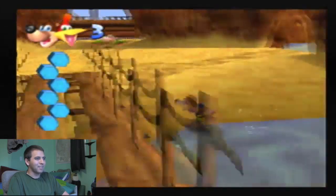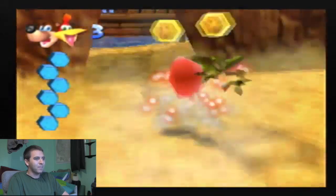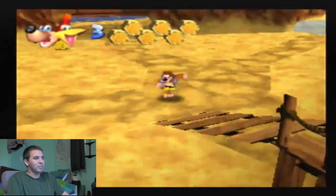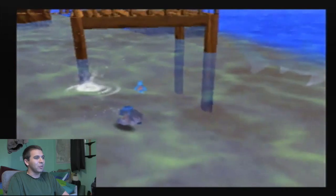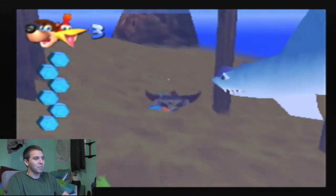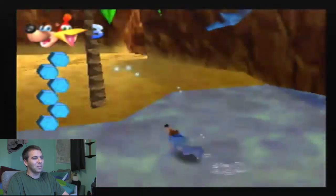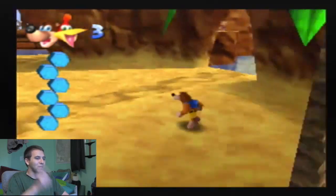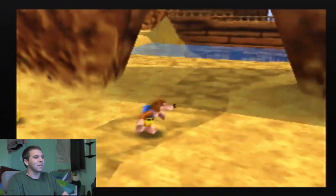I'm good at this game, I swear. You can kill these crabs the normal way — just in case for those of you who haven't played this game, and if you haven't, you should. You can kill those crabs the normal way by rolling at them with Banjo's roll attack. They need to be hit twice with that, whereas if you do the slam attack I just did you can kill them much faster.